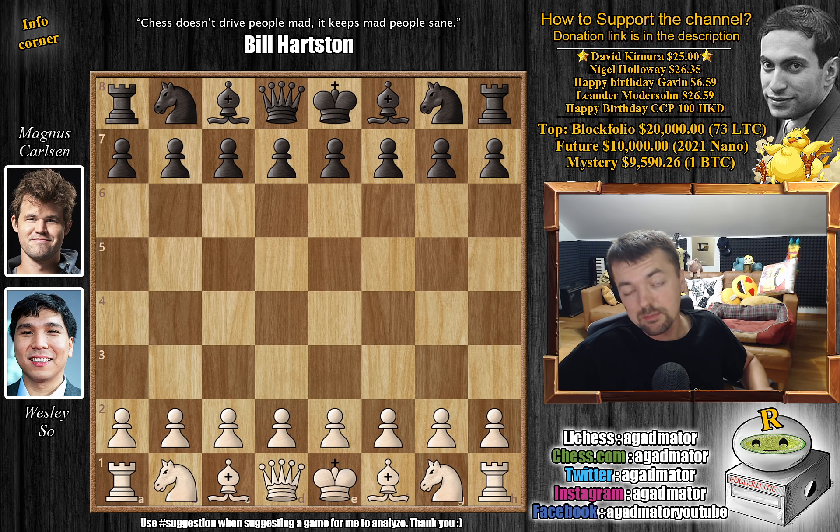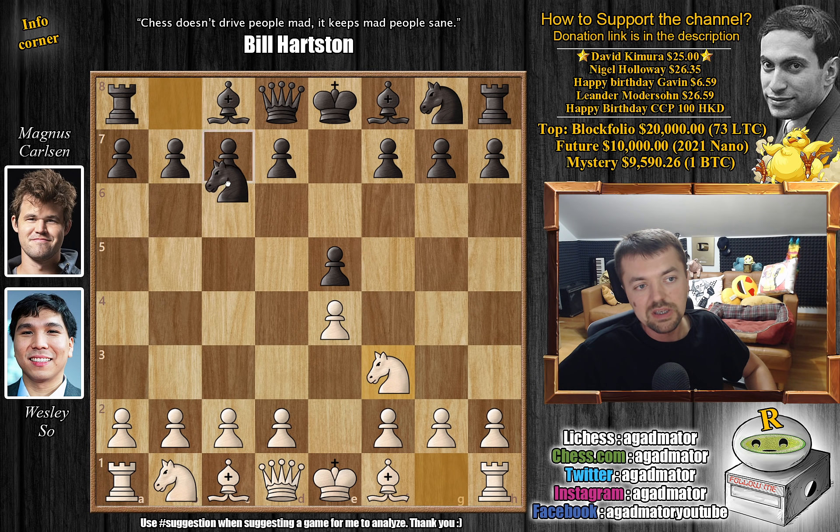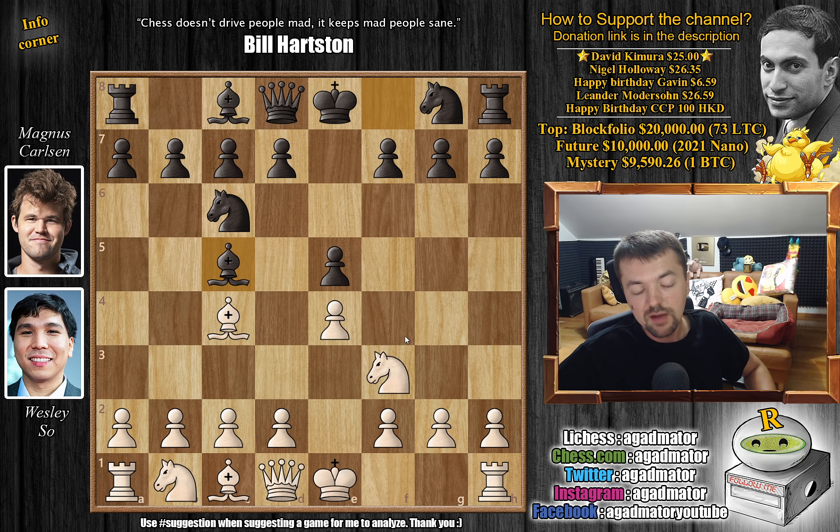Wesley, with the white pieces, now has to bounce back. Magnus won the first game, and now Wesley needs a win to get back into the match. He opens with e4, we have e5 by Magnus, knight f3, knight to c6, and now bishop to c4. We have bishop to c5, and Wesley does not go for the strongest move here. Rather, he plays c3, goes for the main line of the Giuoco Piano.